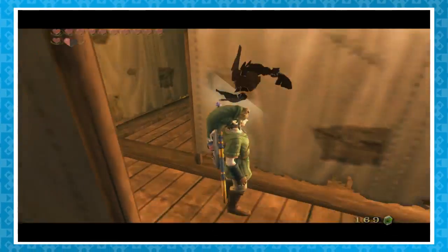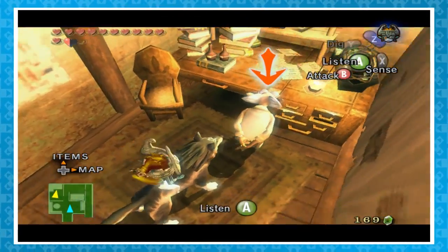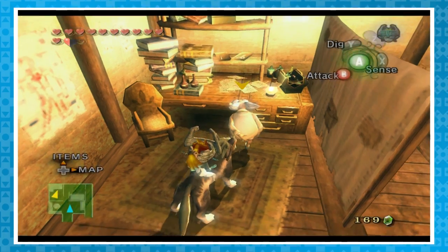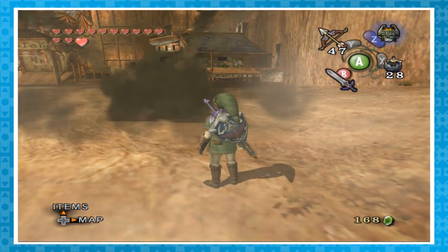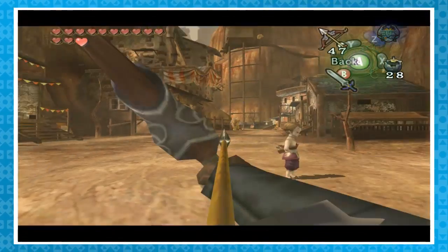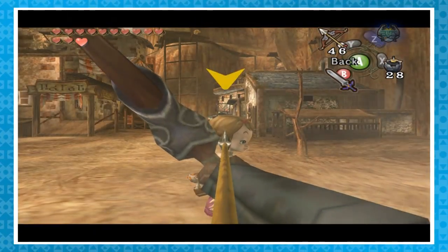If you transform into a wolf inside Dr. Borville's clinic, he won't actually notice that Link's a wolf — that's some pretty awful eyesight. The children from Ordon Village are something special: if you try attacking them, they'll dodge by ducking down. It doesn't matter the weapon — they're pretty skilled at dodging with impressive reaction time, from extremely far away or close.